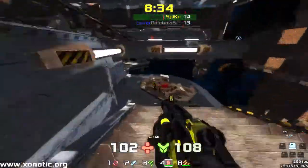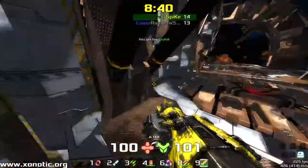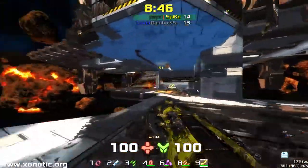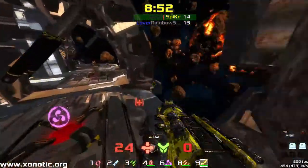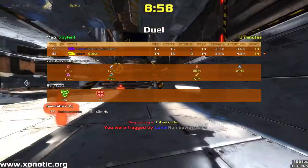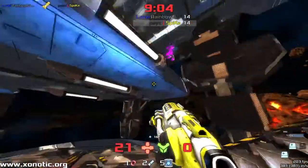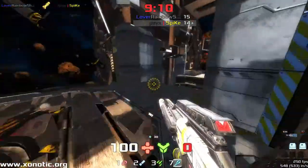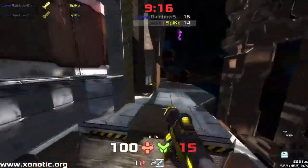Spike puts the pot shots in but isn't able to finish him. Two direct hits from Rainbow, picking up that mega armour, puts him in a very nice position. He comes up on Spike — Spike doesn't have the vortex to make quick hits across. Now we have a tied game with a minute left. Rainbow taking the lead now, so Spike is going to have to do something fast, which means taking fights before he's able to pick up items — and just like that, goes down.